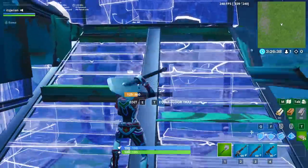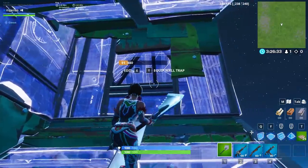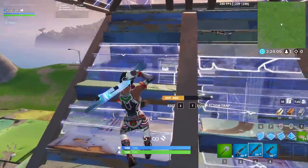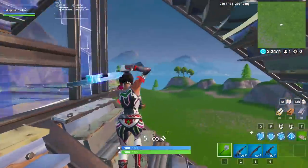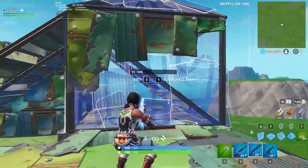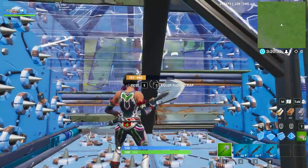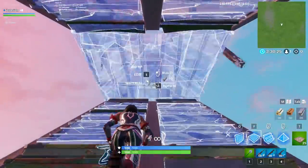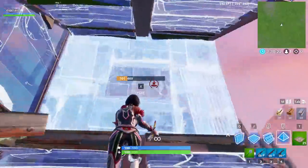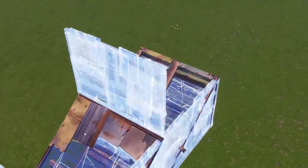You'll then be on top of the ramp you built and can edit a window into the top wall and drop a cone through the window. This whole retake is centered around catching your opponent with the cone — they'll be ramping up trying to stay on high ground, but what they didn't realize is you had already placed that wall. At that point, you can either come around and go for a quick edit shot on them, trap kill them through the wall if you have traps, or if you're not sure you got them coned, jump out to the side, do a 180, and get high ground. Out of all the retakes we've covered, I think this is the smartest and best to use in game.